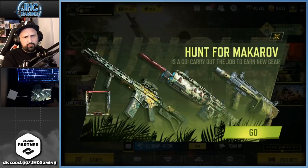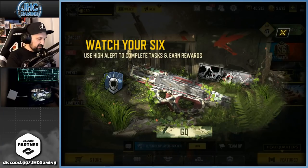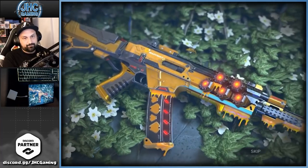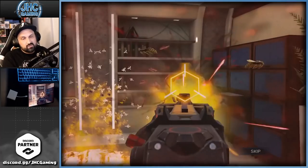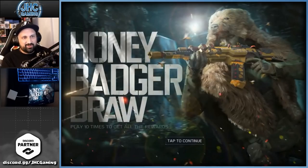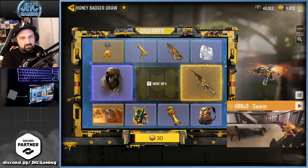Hunt for Makarov is a brand new event starting today — 'Watch Your Six' — a new seasonal event to unlock the high alert perk and more gun skins. Brand new lucky draw. I don't know about the gun. The iron side looks cool, there's like a whole little holographic side or something. It looks cool, but I only use gold skins now so I don't think I'll go for it.